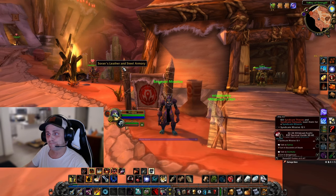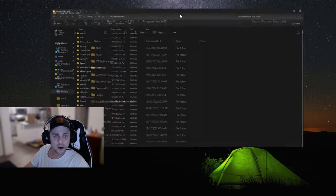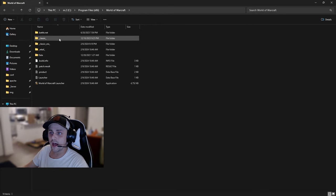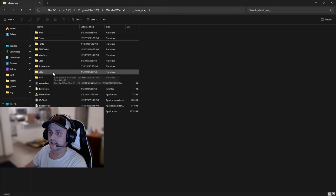So to fix this problem we're going to Alt F4 out of our game. We're going to come into our Program Files folder. You're going to want to find the Program Files folder, scroll down to find your World of Warcraft folder, open that, head into the Classic Era folder, find the cache file, and press delete.